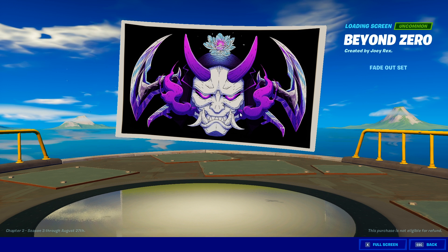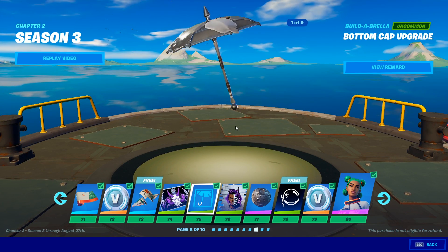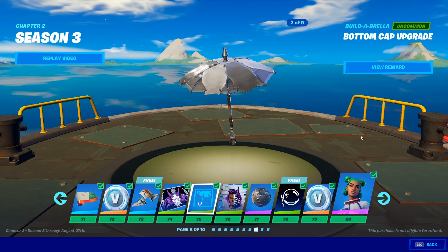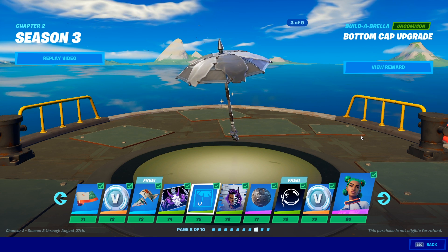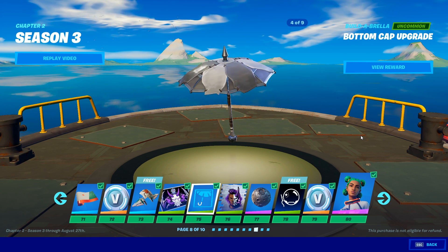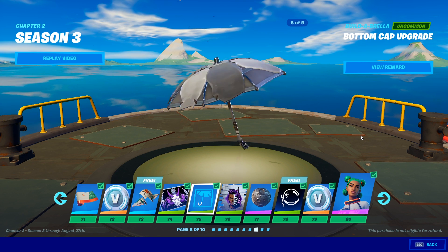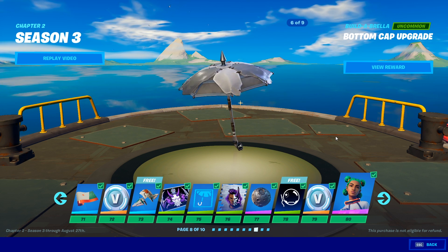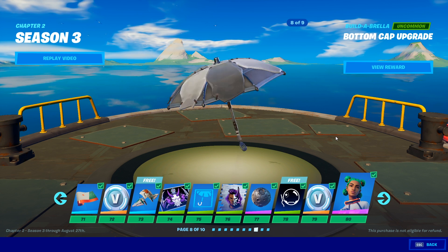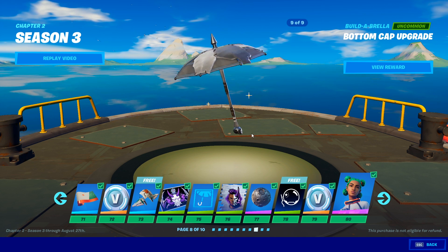Beyond Zero — this is what that tier one skin is eventually going to look like, and I think this back bling goes with him too. I like the artwork. The bottom cap upgrade — we're looking at the bottom here. I love this idea with the customizable umbrella, big brain. Number three went with the grill on the topper — what's this on the bottom? I couldn't tell. Some of these are hard to make out. That looks like a gear. Okay, that one matches the topper. The spatula — that goes with the grill, I think. Big brain!